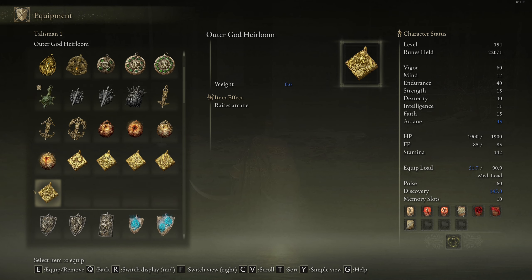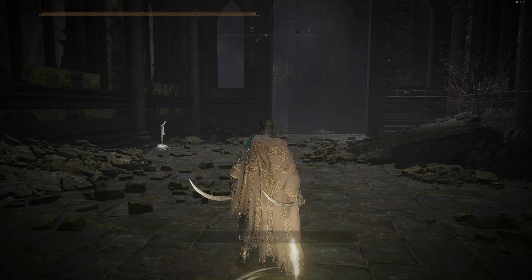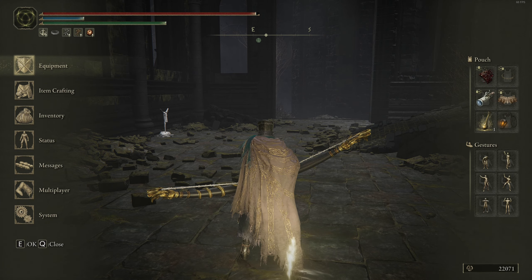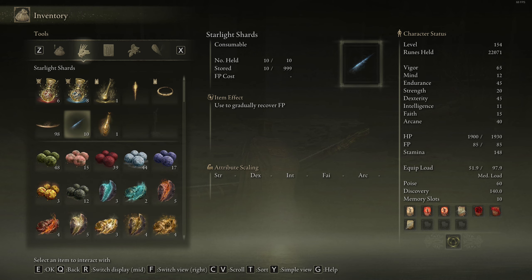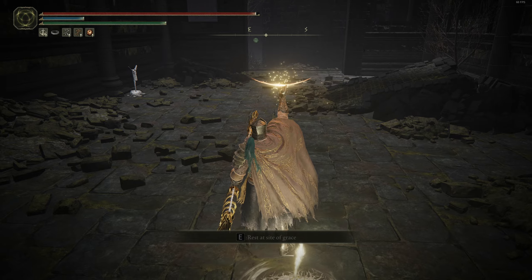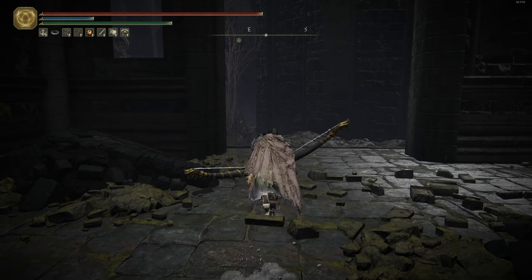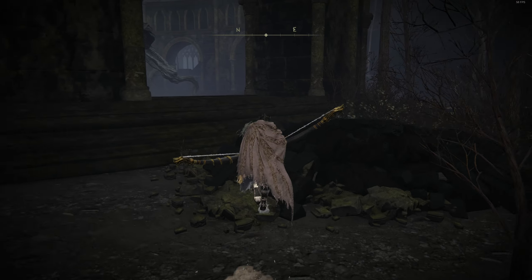In order to actually be able to use this bow, I could just use 2 talismans that give me strength, but let's keep some of the damage as well. Let's wake this giant sword up.